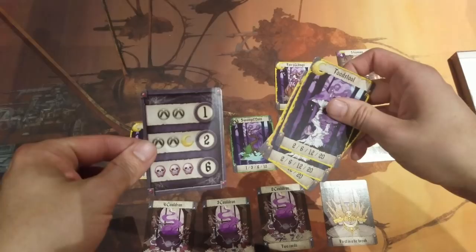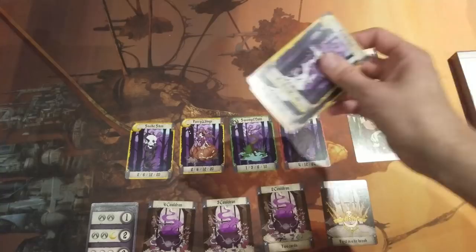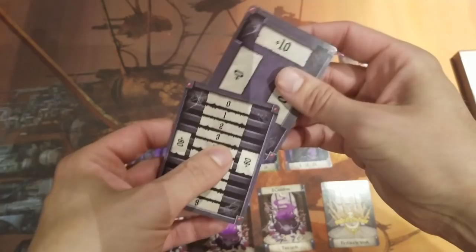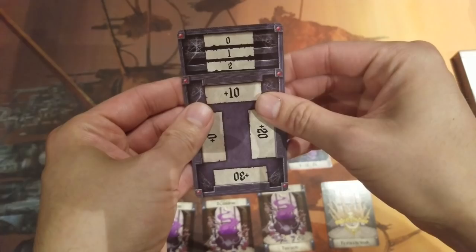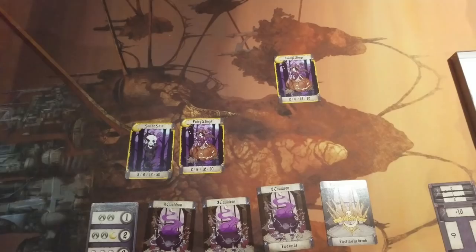The set collection has nothing to do with the recipe card — the set is based on the card name, while the recipe is based on the card type. So these three cards score points for the set but not for the recipe. If we had two chevrons and one crescent, no matter the collection of cards, we would receive two bonus points for that cauldron. We'll place them into the three-cauldron and score twelve points, which we track using the scoring tracker. After all five cards are played, the round resets and all cards are reclaimed.